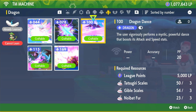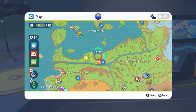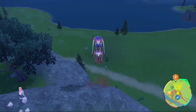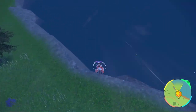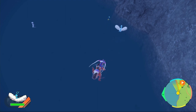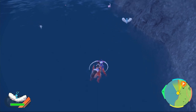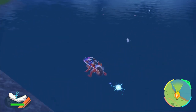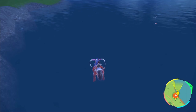For TM100 Dragon Dance, we're going to need 5,000 LP, 3 Tatsugiri Scales, 3 Gible Scales, and 3 Noibat Fur. We've already covered Gible and Noibat, so I'll just show you where to get Tatsugiri. Fly over to Casseroya Watchtower No. 1, then jump down off the little cliff into the lake. The first Tatsugiri you see — it can be the red one, the orange one, or the reddish-pink one — take it out and you'll get your Tatsugiri Scales. Then you'll have enough for Dragon Dance as well.